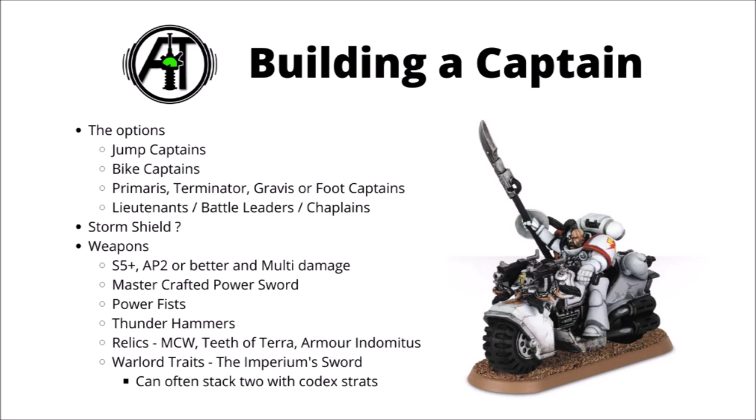For keeping him safe, my favourite Relic is the Armor Indomitus. It gives him a nice 2+ save, which combos really well with a Storm Shield, and also you can have 1 turn of a 3+ invul save, just for when they need to stay safe the most.